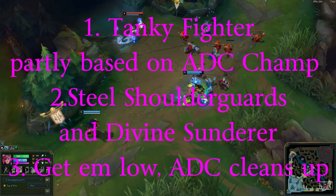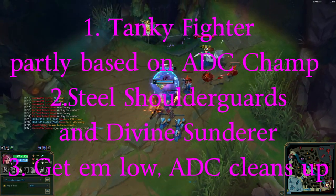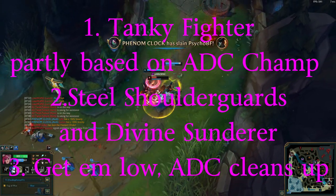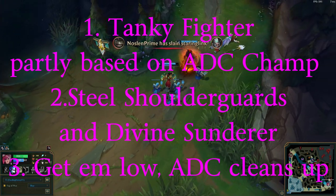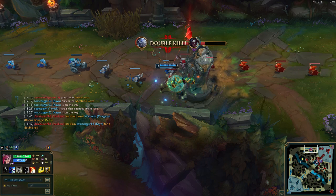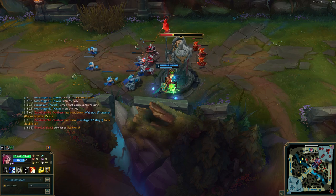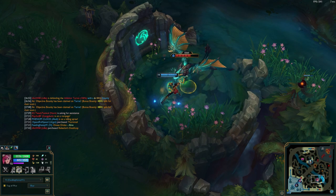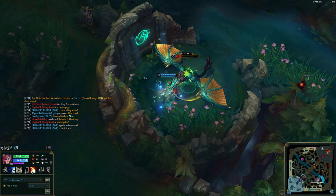So let's summarize. Runes: tanky fighter, but also partly based on which champ the ADC is. Items: Steel Shoulder Guards and Divine Cinderer. Playstyle: get them low and let your ADC clean up. What I also like about Vi Support is that she's not one of those supports that relies so heavily on the ADC. If the ADC is having an off game, she can actually take over. I'm not saying she could 1v2 necessarily, but even if the ADC isn't doing that well, Support Vi can still hold her own.